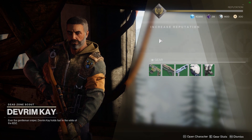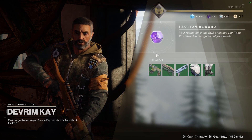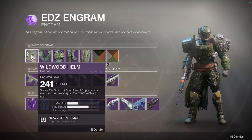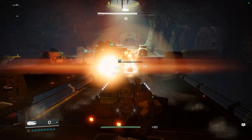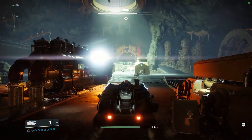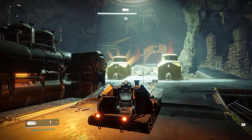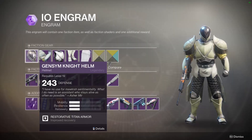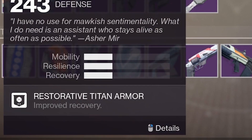To view these all you have to do is inspect an engram or the empty space where an engram would be. If you have tokens you won't be able to inspect it until you've used them, just so you know. Now what stat each planetary armor set gives you is actually different for each class. For me as a titan, Earth and Nessus would give me standard resilience builds whereas Titan offers me mobility and IO had the recovery set I was looking for.